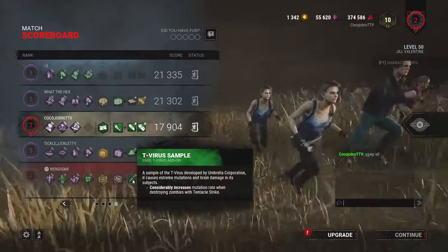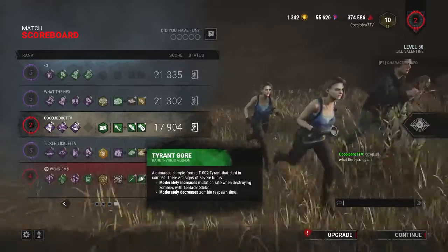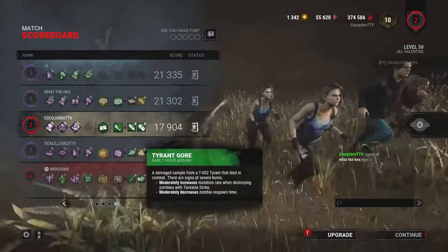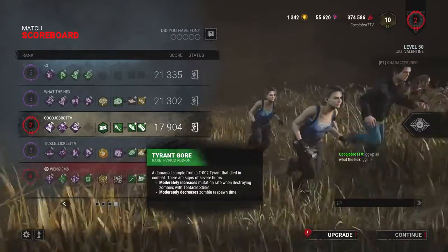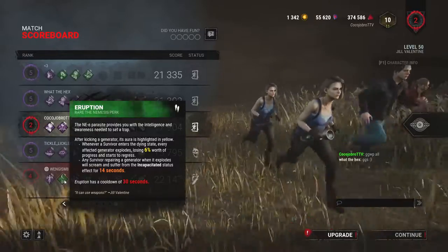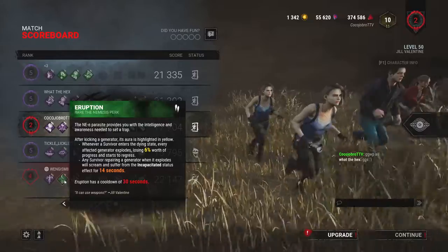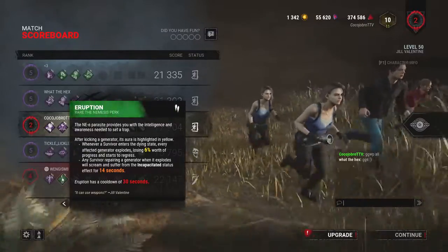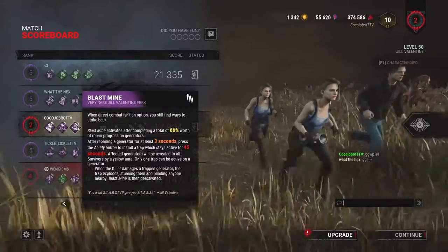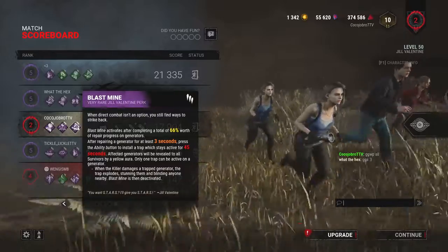He had the Virus Sample add-on so his mutation rate went up - that's why he was attacking his own zombies. He also ran the Tyrant Gore, which increased the mutation rate when you destroyed his zombies, and decreased the zombie respawn time from 30 seconds to 45 seconds. We got cursed with the Eruption perk - once he downed a survivor and kicked the gen, we were incapacitated for 14 seconds. That's why I couldn't flashlight save Jonathan on that first one. We countered him with Blast Mine though, which was super awesome. Do 66% of a gen and after three seconds you can put a flashbang on it.